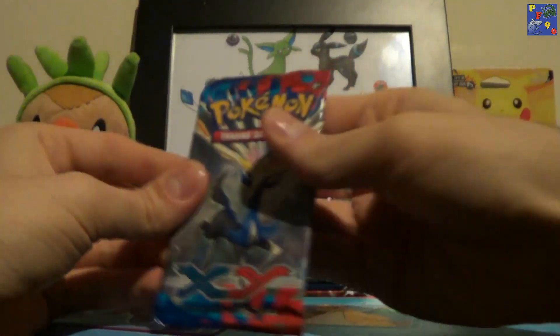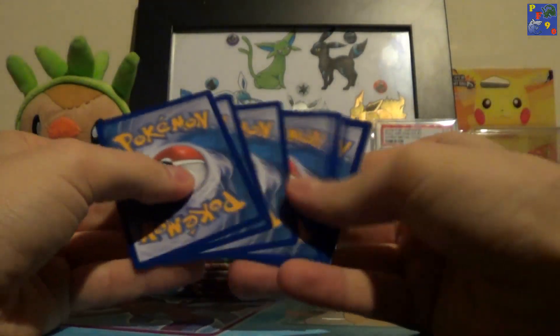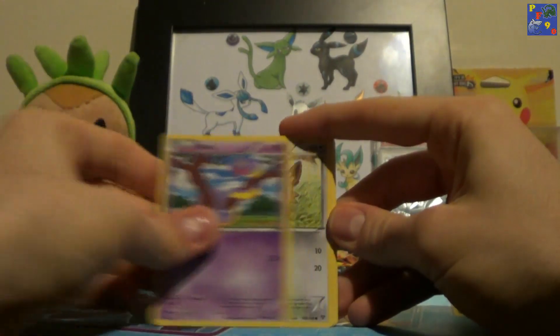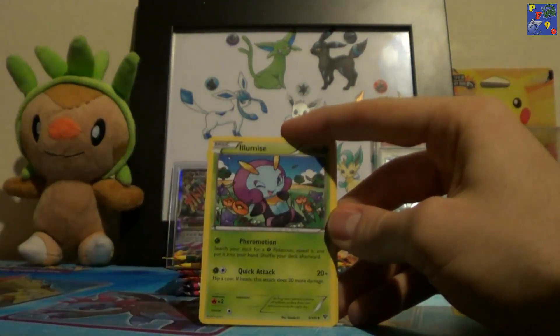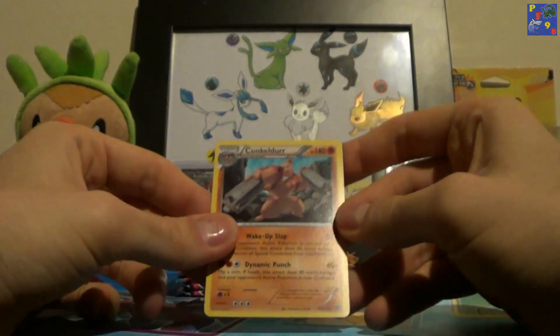From the second XY Base pack, we have Diglett, Taylor, Ekans, Lillipup, Dunsparce, Croconaw, Muscle Band, Illumise, Fairy Garden Reverse, and a Conkeldurr.